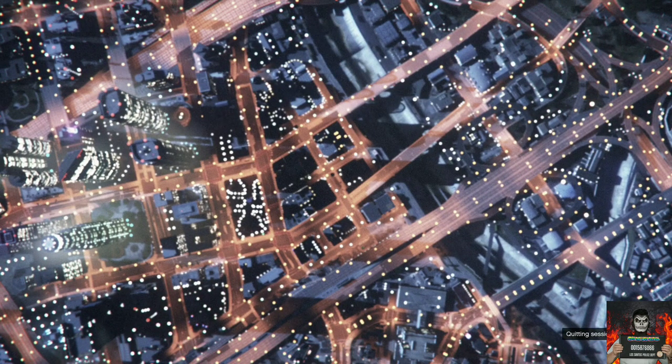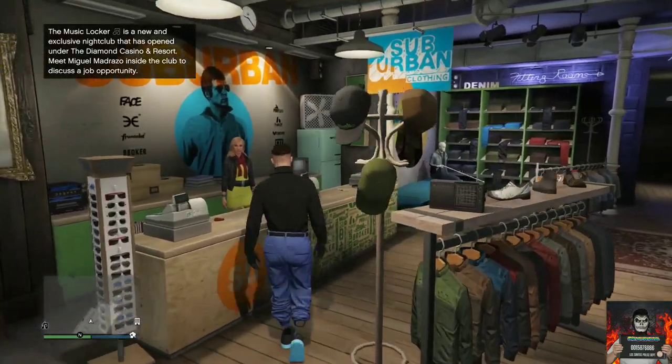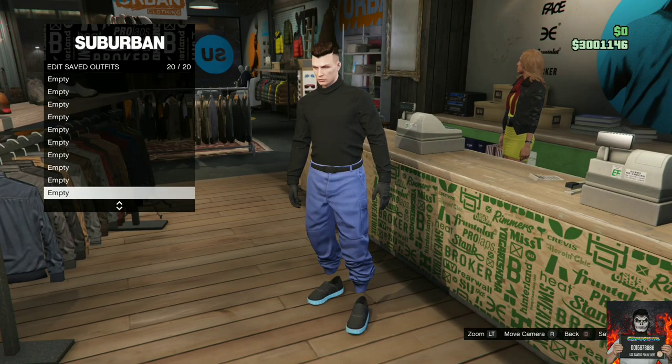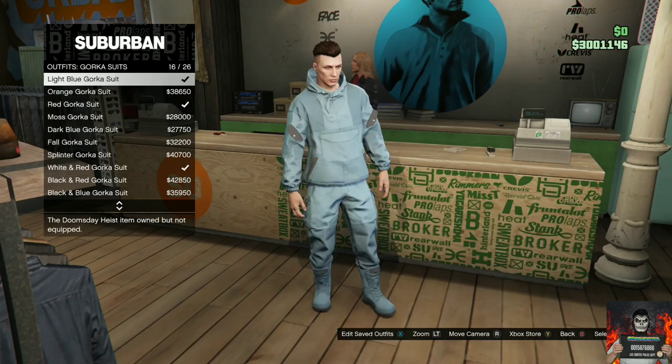Once you load into story mode, load back into an invite-only session — only because you load in faster. After you load into a regular invite-only session, make your way over to the front counter. Once at the front counter, make sure you have the outfit you want to save on right now and save it on slot number 20.